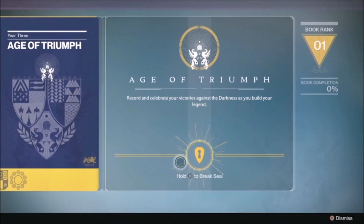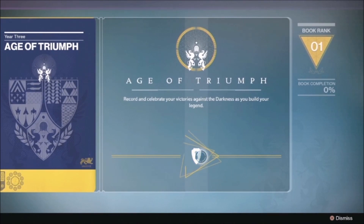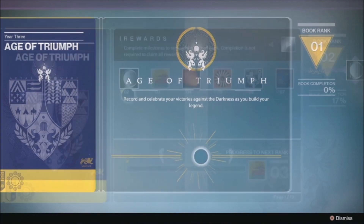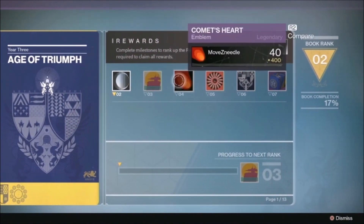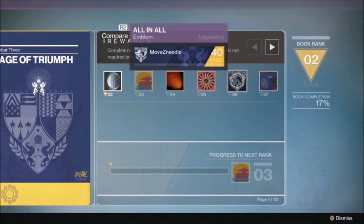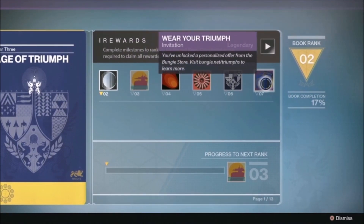First up, the new record book — 13 pages worth of challenges to complete, each page helping Guardians relive and celebrate Destiny's past three years. No record book would be complete without rewards: each rank up until rank 6 unlocks a unique emblem. Rank 7, however, unlocks something a little different — an invitation. This invite allows you to purchase an Age of Triumph t-shirt from Bungie's online store; only those who hit rank 7 have the option to buy it.